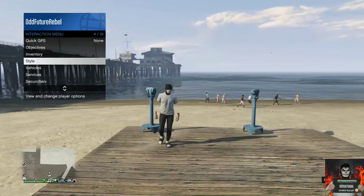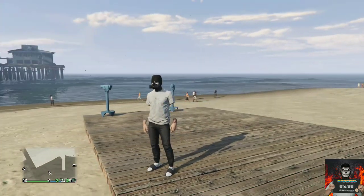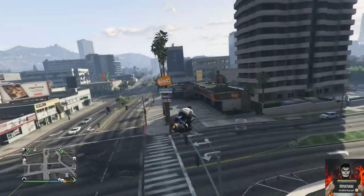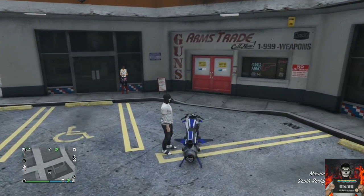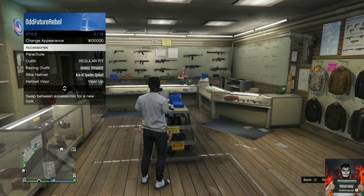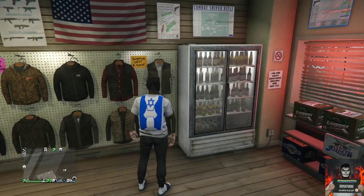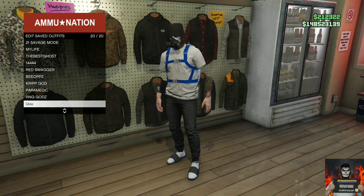Your outfit should look exactly like mine. Now make your way over to the closest ammunition store — we will be transferring a black duffel bag to this outfit. If you do not own a black duffel bag, it will be linked down below in the description. Open up the interaction menu and equip the Israel troop bag on the saved outfit, then save this as an outfit with the Israel troop bag on. If you do not own an Israel troop bag, you can buy one at the ammunition store front counter.